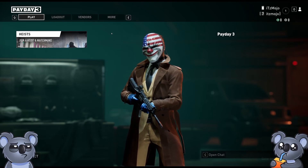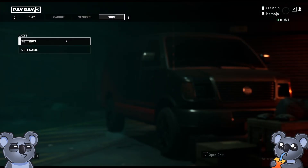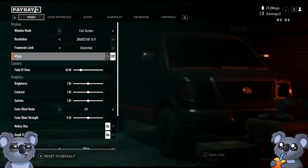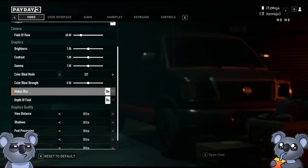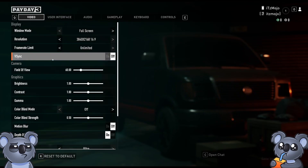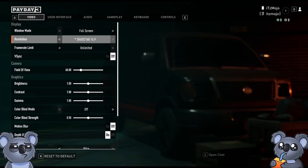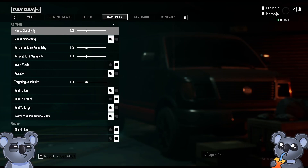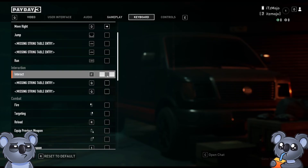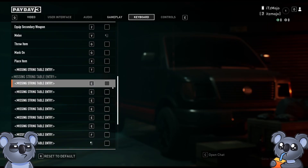Hey guys, welcome to my channel. Today we have a quick performance overview of the Payday 3 beta. Going over settings: we're playing in 4K as usual, unlimited frame rate, V-sync off, motion blur off, field of view on, everything else on Ultra. There are no DLSS options that I can see in the settings.